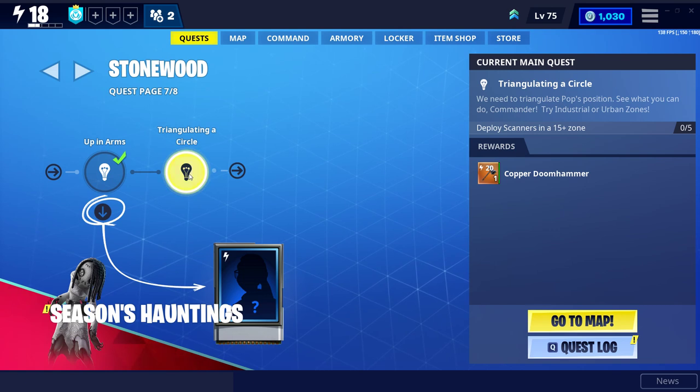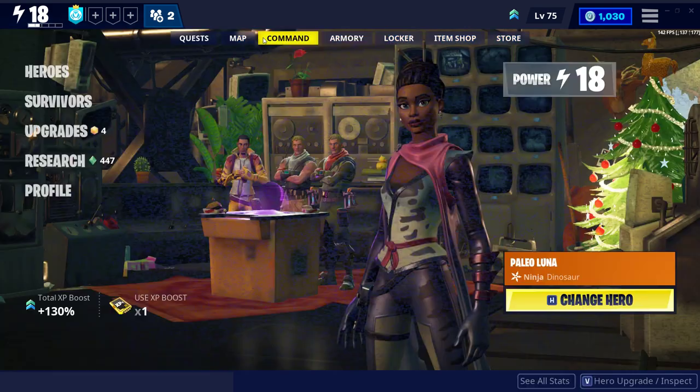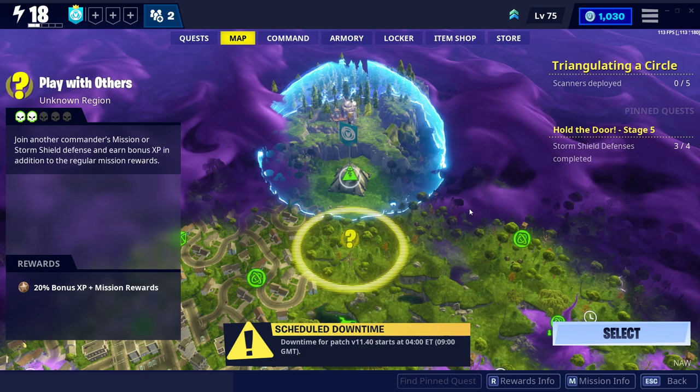If you want to skip the loading screen you can skip 450 seconds. The mission says deploy scanners in a 15-plus zone. First of all, you want to read this: we need to triangulate Pop's position. The game says to try industrial or urban zones, so what you can do is try an industrial park or any city zone.